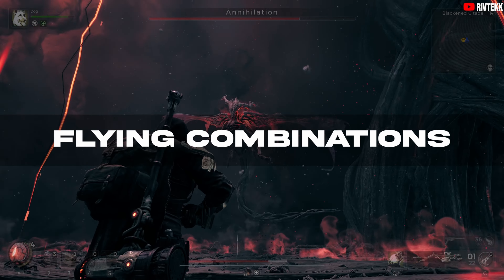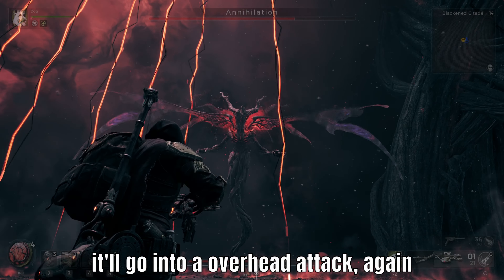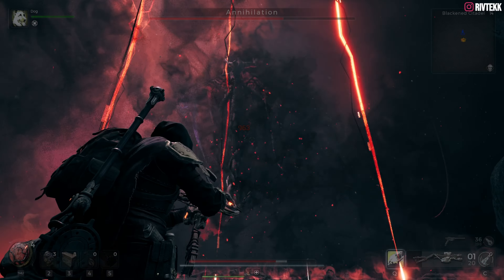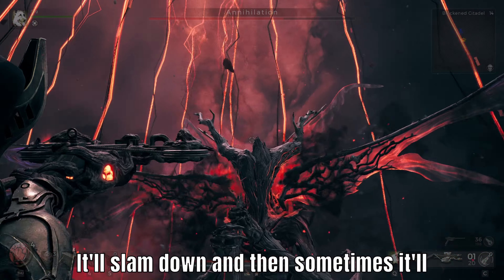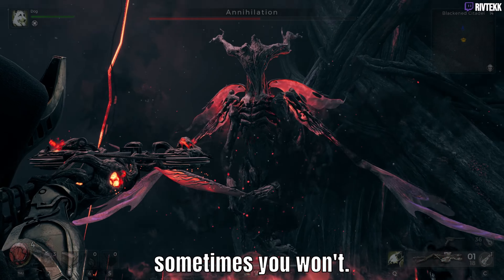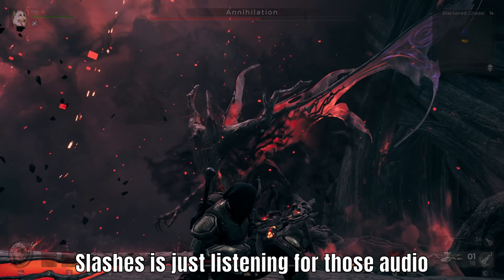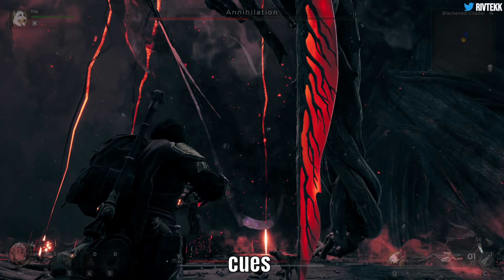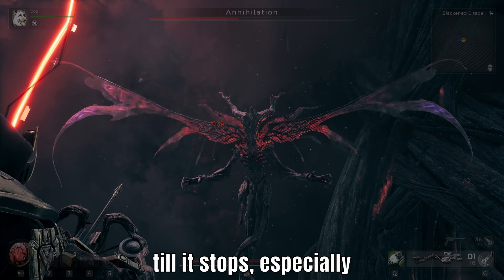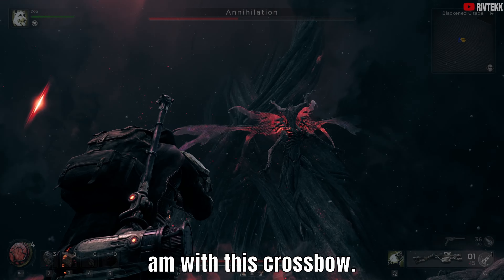Moving into the next phase, it'll do these shoulder shimmies and then go into an overhead attack — again, just listening for that audio cue. It'll slam down, and then sometimes it'll put its hand on the top of the sword and press down; just roll away. Sometimes you'll get the orbs with that, sometimes you won't. Slashes is just listening for those audio cues. And then it'll float away — don't waste your ammo shooting at it while it's flying. Wait until it stops, especially if you're using a single shotgun like I am with this crossbow.